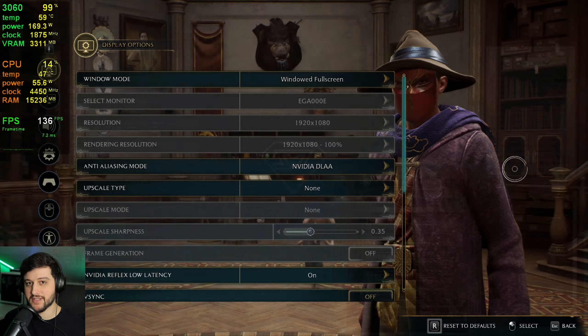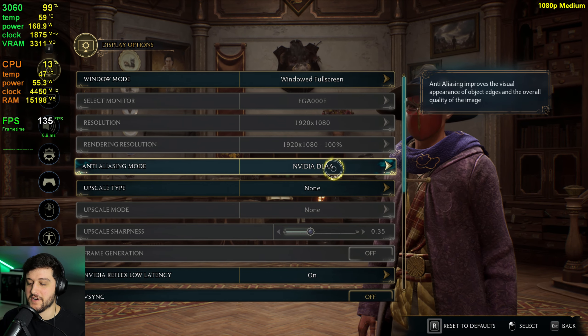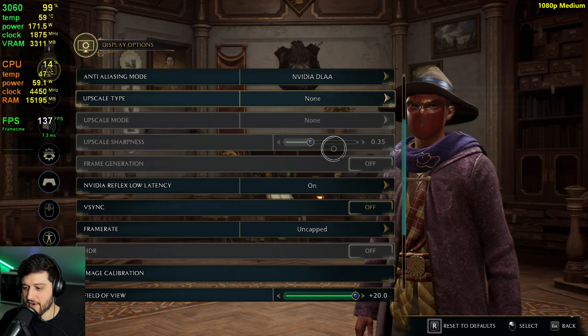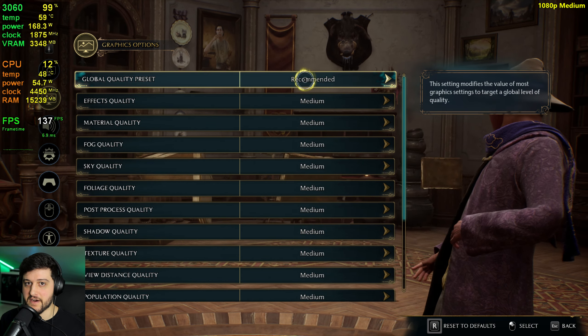Let's go over the settings. I'm playing at 1080p — this game has no fullscreen so we're using windowed fullscreen. We're using DLAA which is by far the best AA method in this game. No upscaling at the moment, but we're going to test out some FSR, and we're utilizing the medium settings preset, which is the recommended preset for this card.